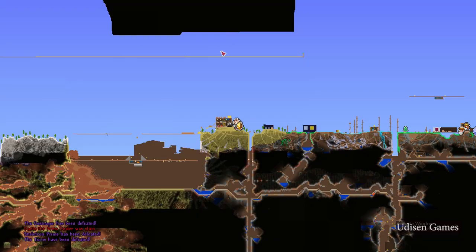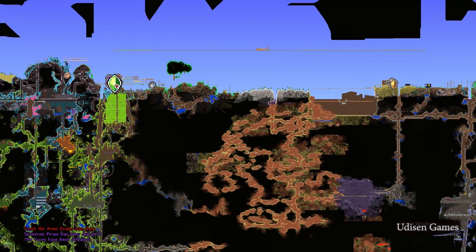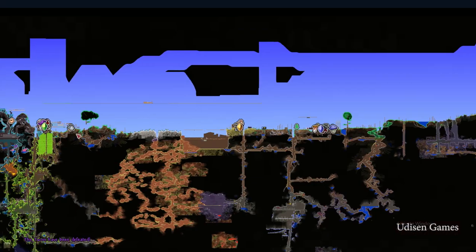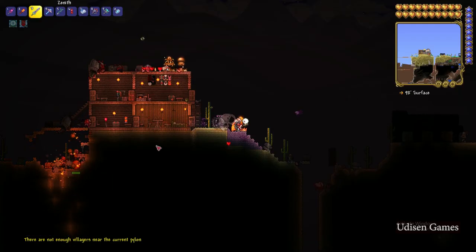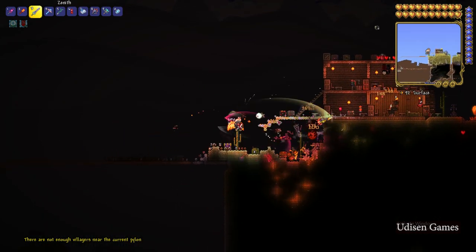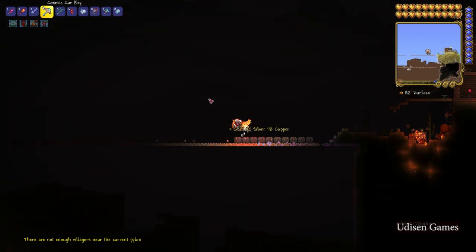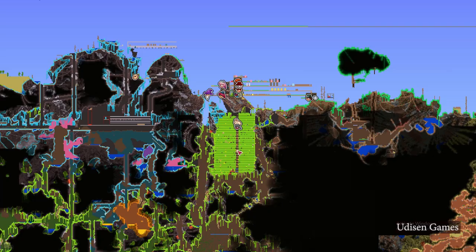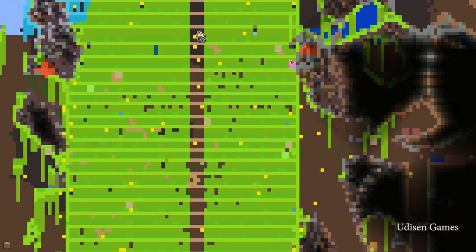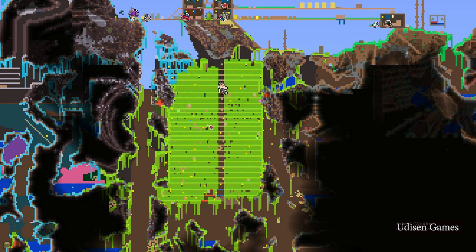After that, find the Jungle on your map. In my situation the Jungle is here — cool. In the Jungle, try to find the Plantera Bulb. Plantera Bulb has a very cool design and always looks like a pink square. As you can see, it is the Plantera Bulb here. It is easy to find with your map.